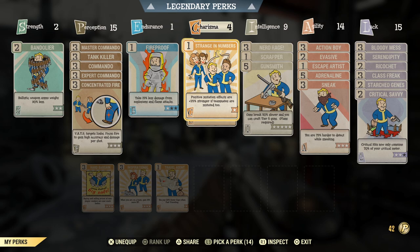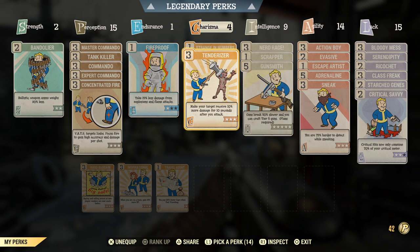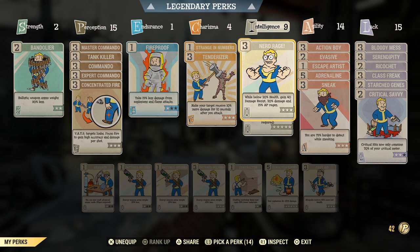In Charisma I've got the standard four points. Strange in Numbers is on there — with teammates who are mutated you get a plus 25% effect bonus, and joining any casual public team the odds of them being mutated are very high. Tenderizer does exactly what it says: your target receives 10% more damage for 10 seconds after you attack. We want perks that give a percentage increase rather than a fixed damage bonus, because percentage scales with the build.